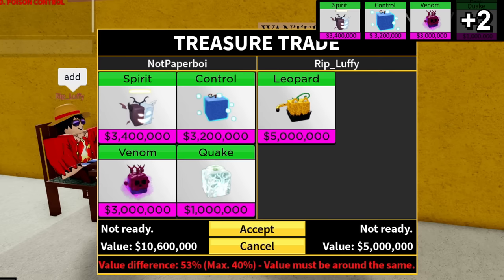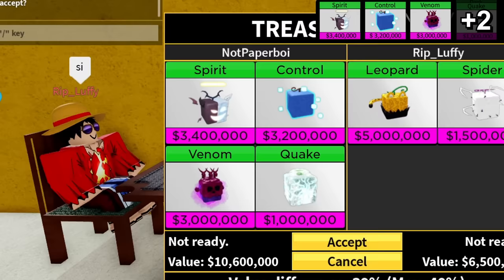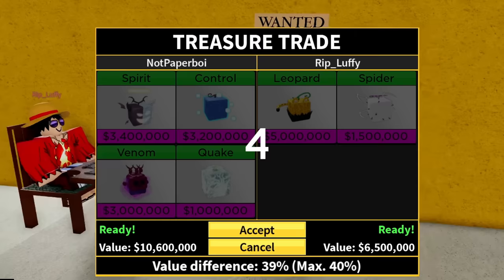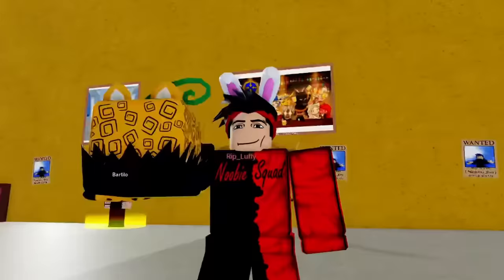This guy's trading leopard - spirit, control, venom - that should do it. Add quake maybe. It's hard to even find a guy with a leopard fruit. That's all I have. Okay - is that a yes? Do I accept? He accepted! Oh my god! Come on, just let the timer go - five, four, three, two, one! Oh my god, finally this challenge is over! We have finally gotten the leopard fruit! That took a total of 36 hours but it was worth it.